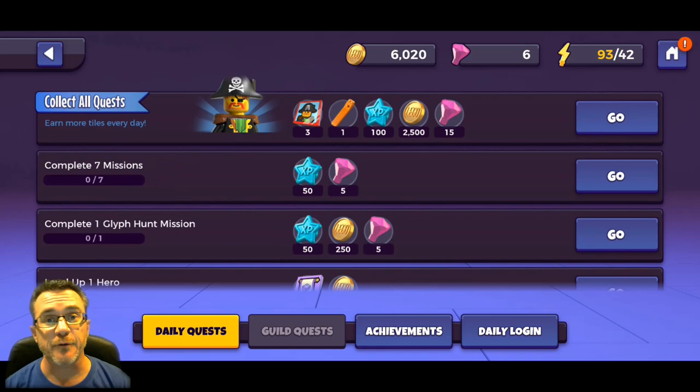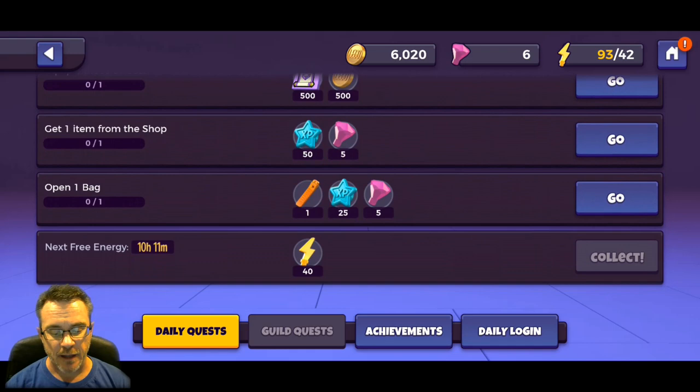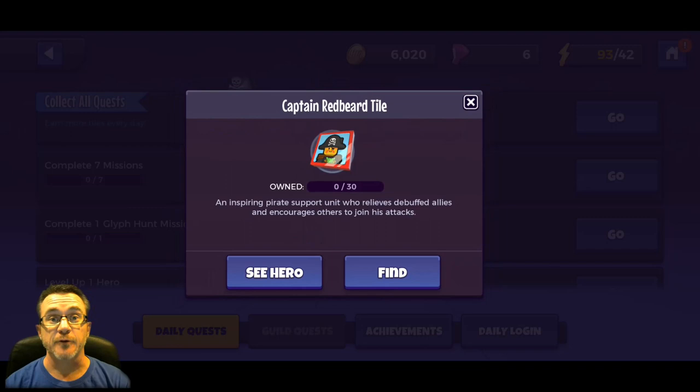We just collected another 40 free energy so now we're up to 93 out of 42. Several times throughout the day you'll have an opportunity to click and collect free energy - it's just a little bonus a few times a day to get you to play more. At the bottom are daily quests: complete seven missions, one glyph hunt mission, level up one hero, equip one piece of gear, get one item from the shop, and open one bag. Our next free energy is in 10 hours and 11 minutes.